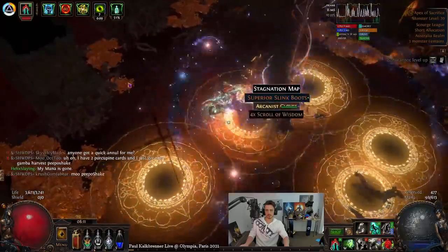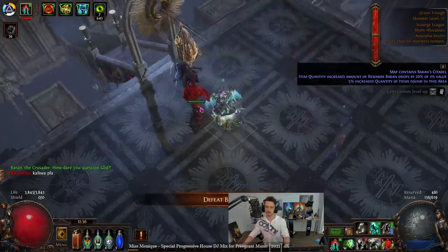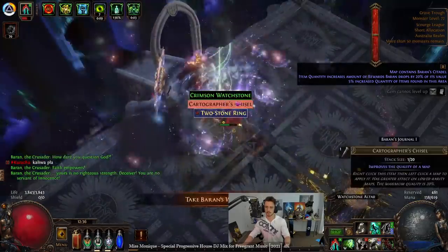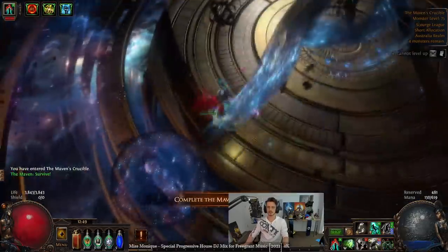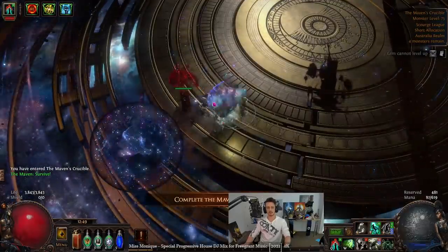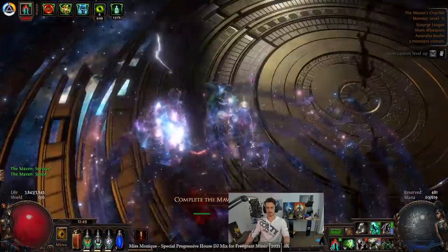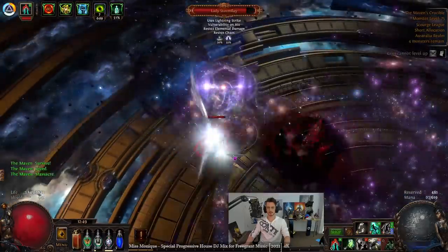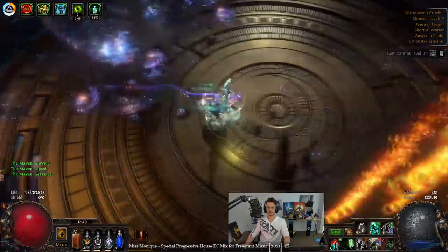The main links I'm using for damage are added lightning and added cold. Then I've got Trinity and Nightblade going in as well. A lot of the time I wasn't using Trinity because it wasn't balanced for my character yet, but now that it does work it should be incorporated. I'm also using Anger for an aura, since things just kind of work out there.